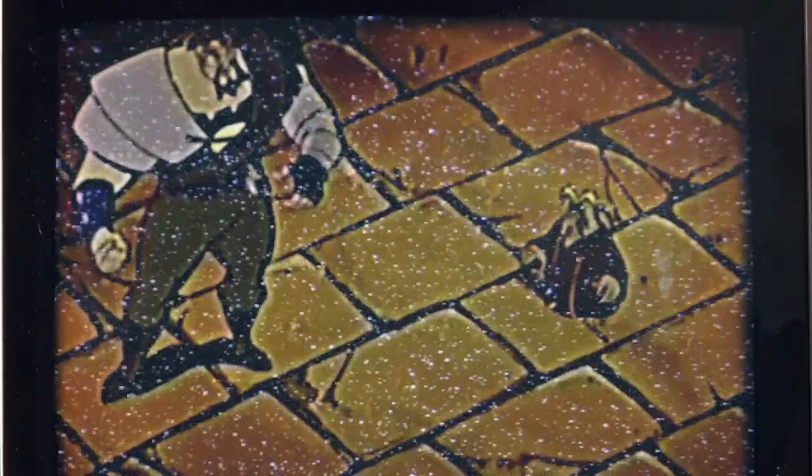Like most Mighty Max play sets, this one inspired an episode of the cartoon series. They didn't use the sewer part of the playset, but they definitely used the rat part. An ancient emperor of rats has been freed from his spiritual prison, possessing the body of a historian. It's up to Mighty Max, Virgil, and Norman to travel to ancient China, work through a series of puzzles in his lair, get through the traps, and survive long enough to break the curse and save the world from being overrun by rats.